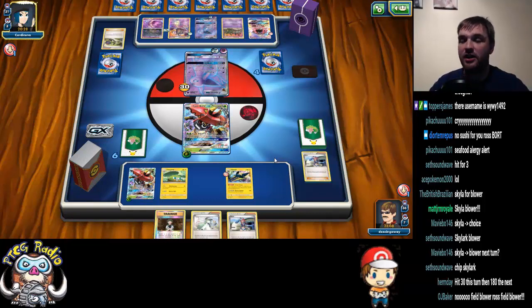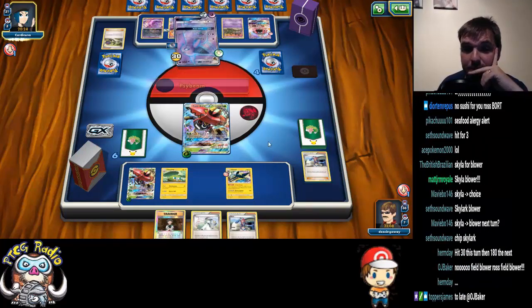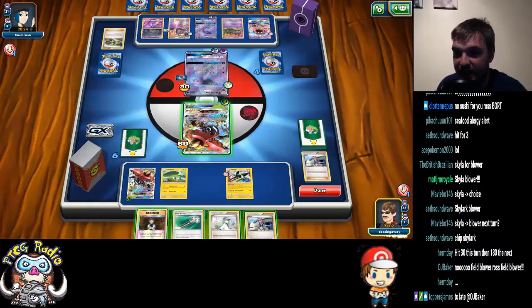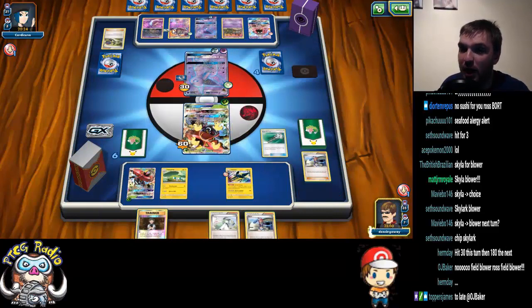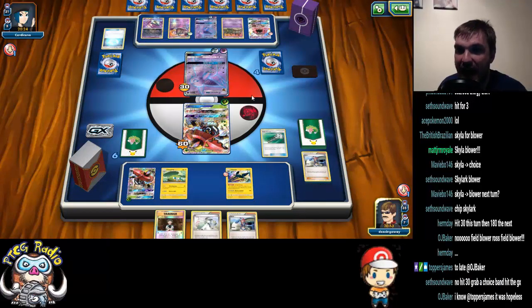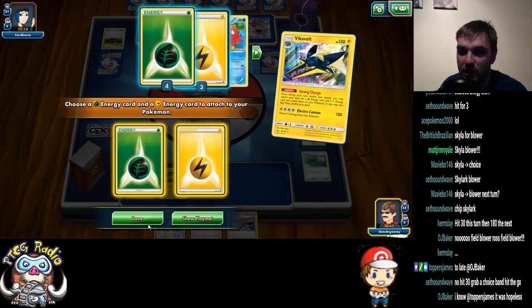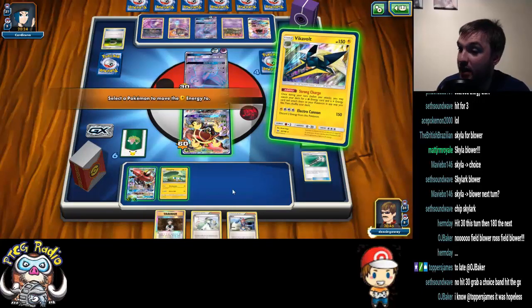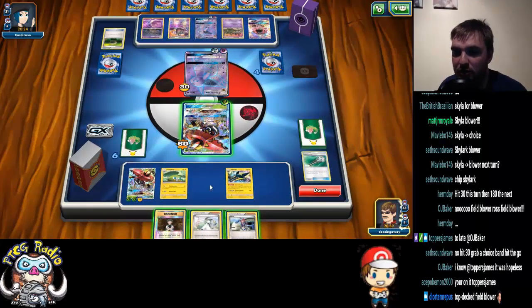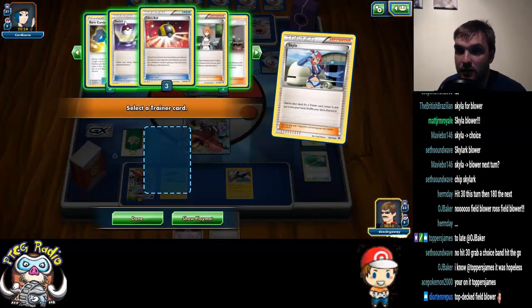I'm waiting for the turn I've got Field Blower and Choice Band. So if he hits me for 60 and confuses me, cool — I'm not in that much danger here. There goes the Field Blower, getting rid of both of those. And actually what we can do is Strong Charge onto the bench Bulu, and then we're not even going to muck around — we're going to Skylar for a Switch.